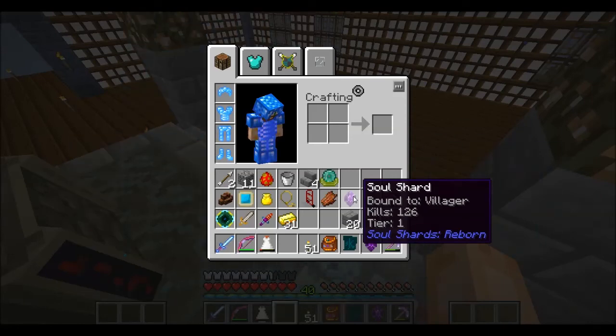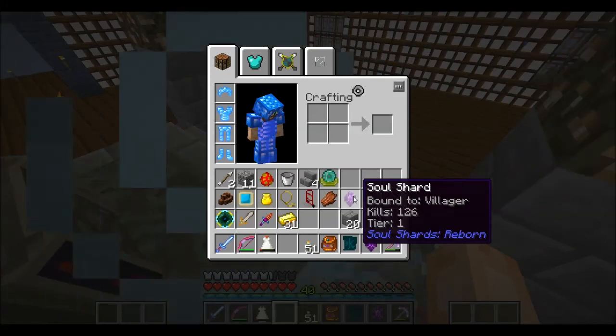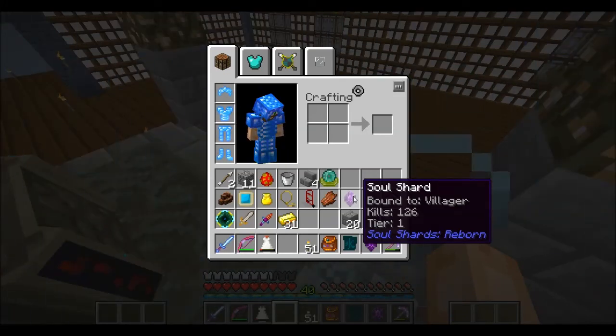I'm going to try to find a few more villagers to put into this soul shard to bring it up to a higher tier. I really don't think I need higher than tier two or tier three, honestly, because I don't need to spawn that many villagers — it's not like they have drops I really need to collect. But I'd really like to get it to at least tier two because that will allow it to pump out villagers at an accelerated rate. Tier three would be great because then it could work all the time. I'm going to wander around the world and see what I can find.